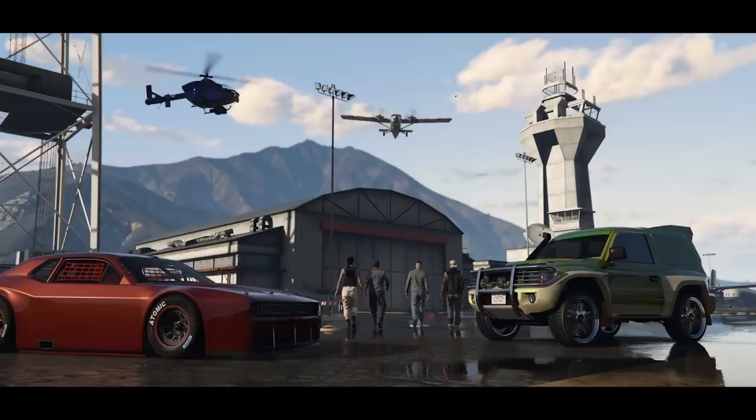On this very first frame, we can see a lot of new stuff. They're going towards a hangar in Fort Zancudo, and we can see four new vehicles. The one on the right is an off-roader — a variant of the Pajero. It doesn't look like it's armored, but we'll have to wait and see. On the left, we have a Hot Ring Hellfire — a Hot Ring variant of the Gauntlet Hellfire. I don't really think we'll see many people using this.